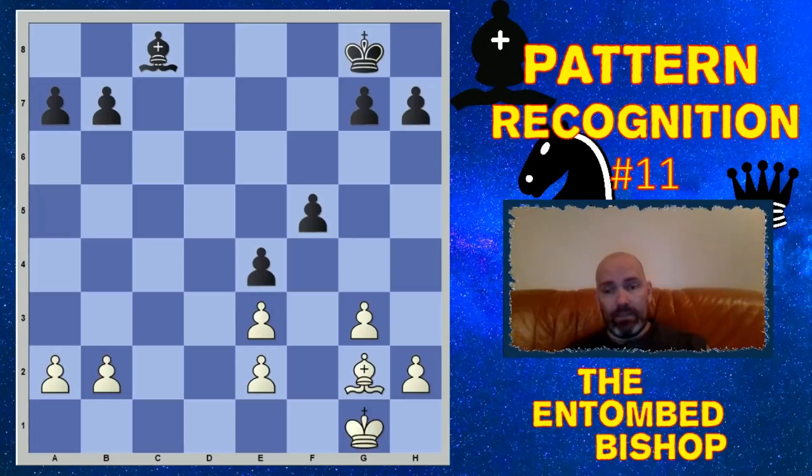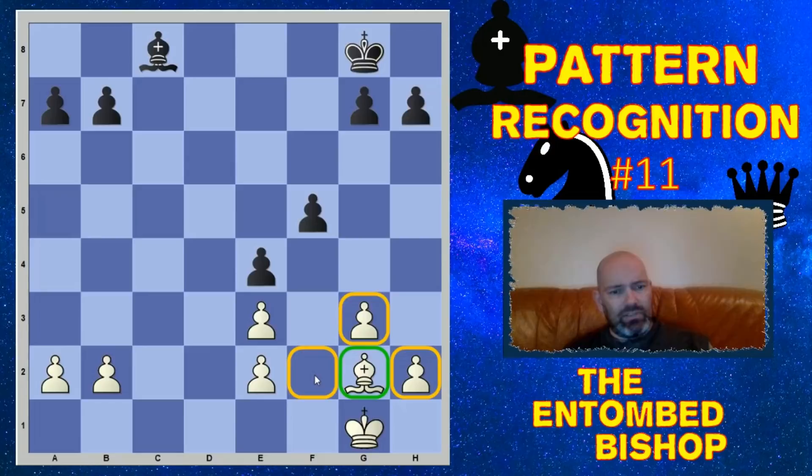I don't have the graphics I used to have, but we just made it work — threw something together. But it's the chess that matters. We're going to learn about a strategical pattern which leaves white with a pretty bad bishop. Here is the skeleton of the pattern. In this position, white has fianchettoed his bishop on g2, but at some stage he has allowed black to take on e3, giving us this doubled pawn on e3.